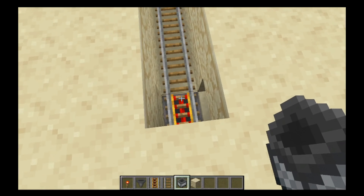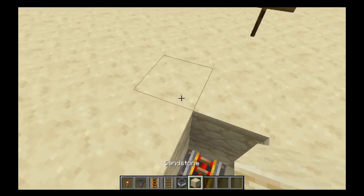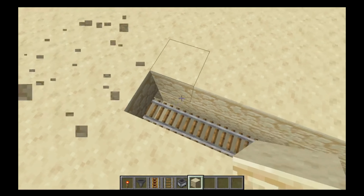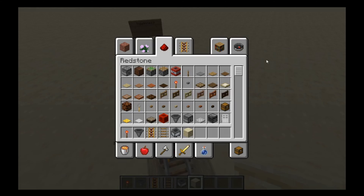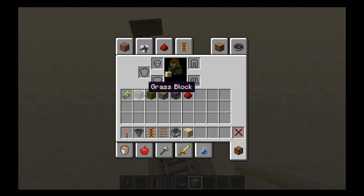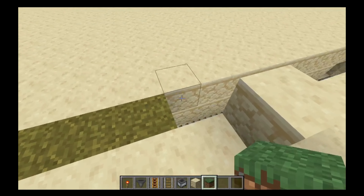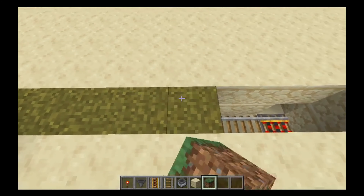And then you're just going to want to place the minecart rail and it'll go back and forth. This is a passive farm, so you don't want to turn this off, because this will be producing without you needing to know. And get a grass block — this is what you need next. Get a grass block, or dirt. It doesn't need to be grass. And just put that over top, like so.